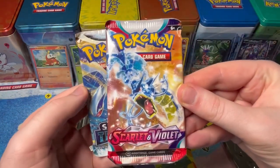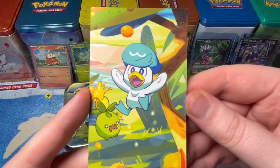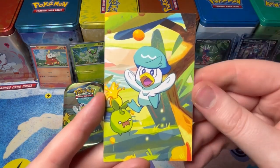Gyarados is my favourite — with a Lugia pack! This might be building up to something. Look at this Quaxley art card — with the trees and the nice colours. Awesome!